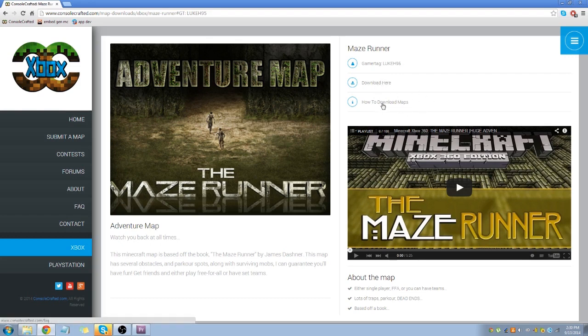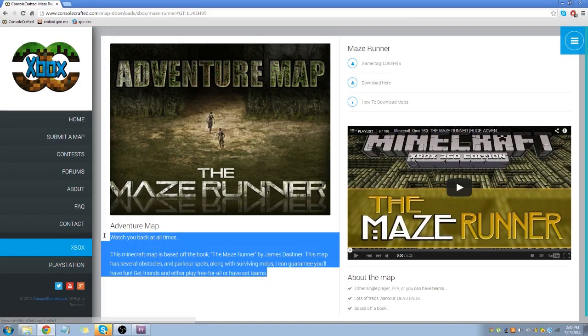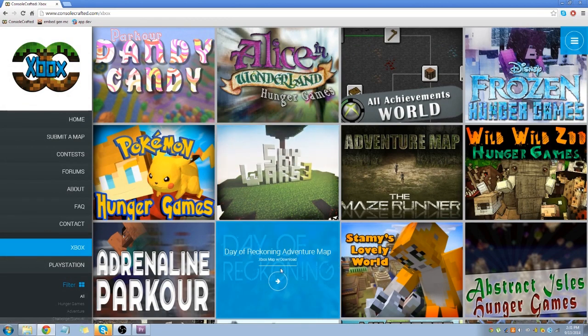We aim for all MediaFire links, but if the creator has something else in mind like Dropbox or something reliable, we will post that download link too. If you don't know how to download maps, that's explained right here. Down here is the trailer — I actually made this trailer, but if you're the creator and you made your own trailer, we would put your YouTube video here so it gets you more views. Here are some features about the map and a description. All maps have the same format for their pages — that's what it would look like for Sky Wars, Day of the Reckoning — that's a great adventure map.